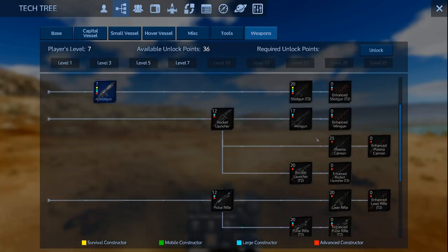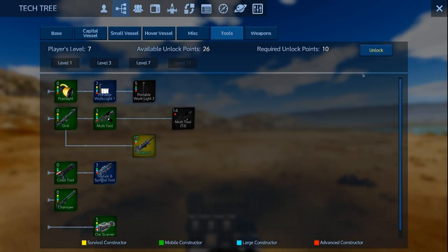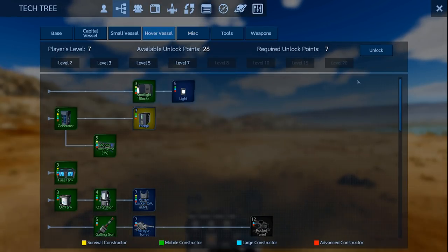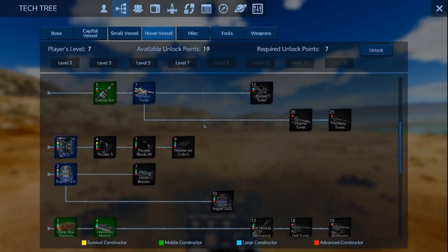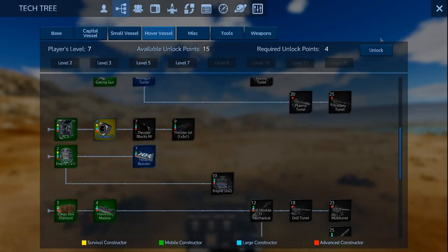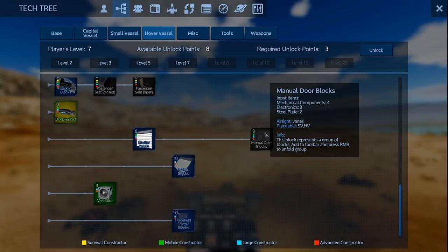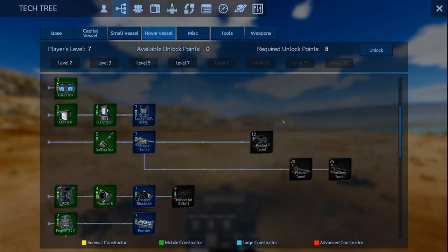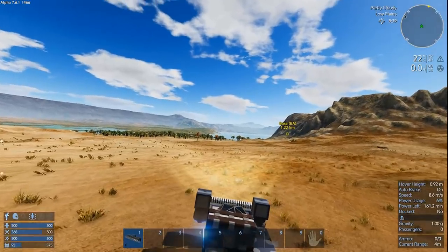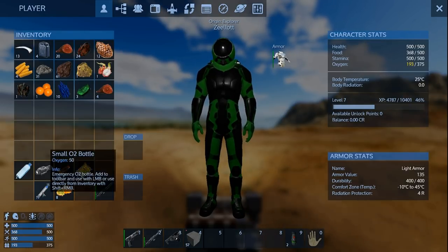Weapons — we've got the assault rifle, good enough. Tools — the T2 drill, I'm going to unlock that. Miscellaneous — nothing there. The Hover Fridge — I'm going to unlock that. 19 points, let's unlock some more stuff here. And docking pad and shutter door. We're getting dangerously low on oxygen, so let's go deal with that.